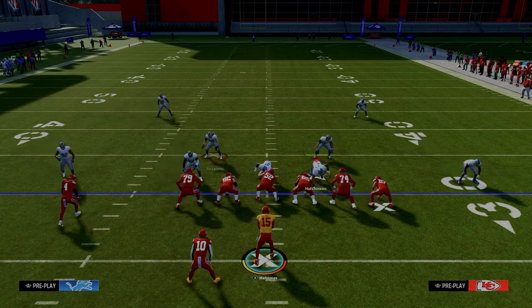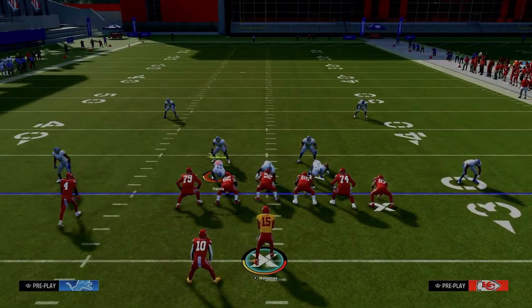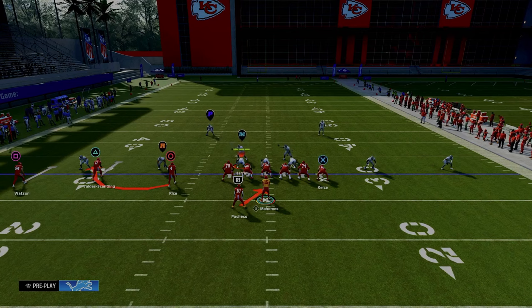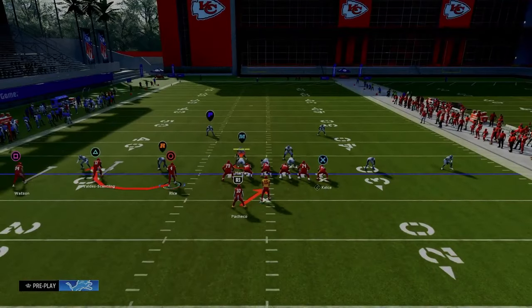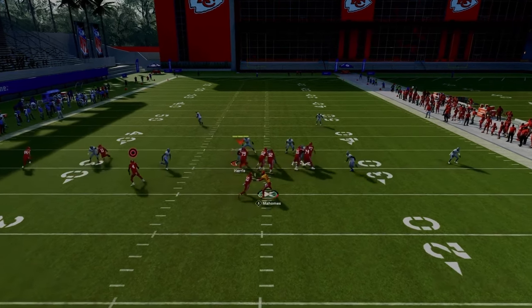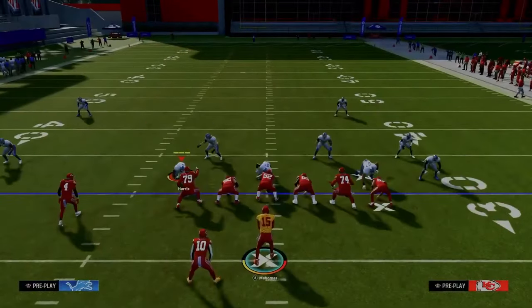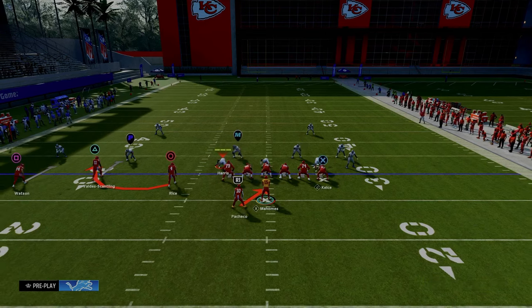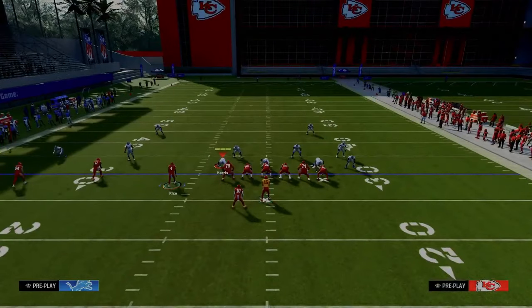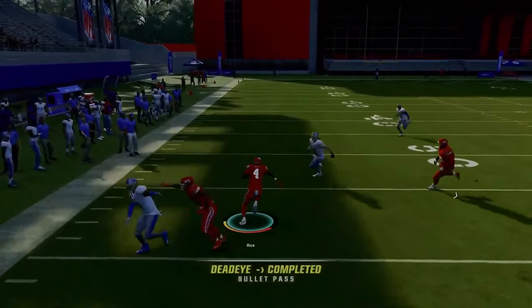We're going to baseline press — this is your standard DB Fire Two. A lot of times they'll use their user on the running back side, but our key here is the R defender, the slot corner. Basically, if that slot corner blitzes, you throw the ball to the circle receiver. When you're not in baseline, there's a little P icon over the slot corner's head — that means he's the pitch key or bubble screen key. When he blitzes, we throw the bubble and we're off to an easy 10 to 15 yards.